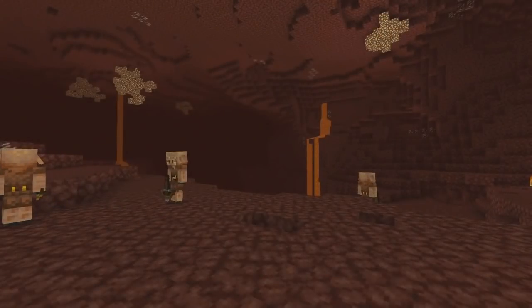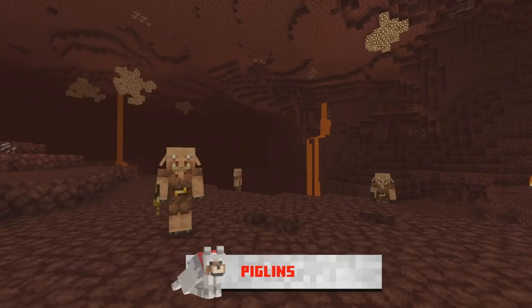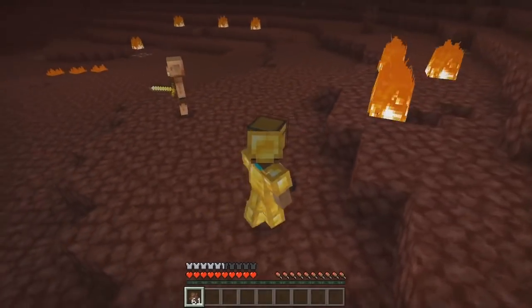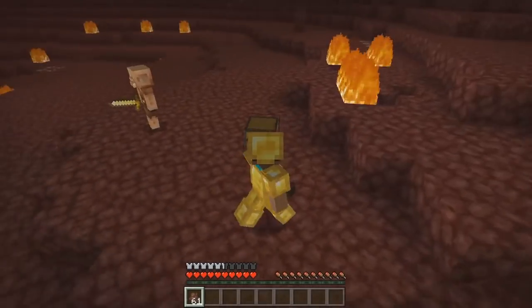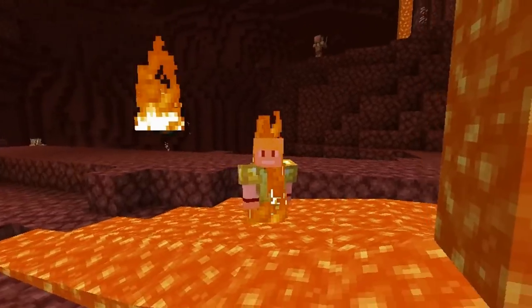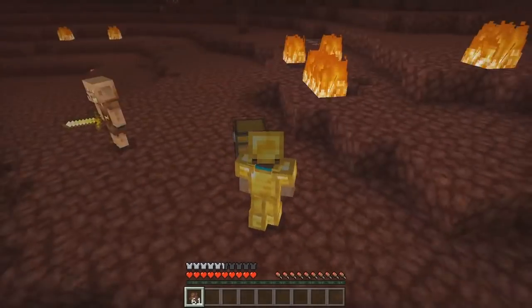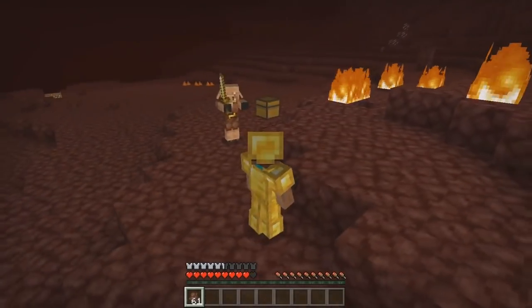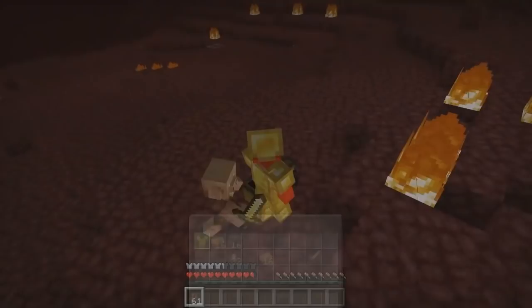The next new mob being added in the 1.16 Nether Update is the Piglin. The Piglin is another naturally hostile mob found in the Nether, but it will not be hostile towards the player if they are wearing gold armor. Gold armor now has more of a use in Minecraft. However, even with gold armor equipped, if the player opens a chest containing gold near a Piglin, the Piglin will become aggro and try to kill them.